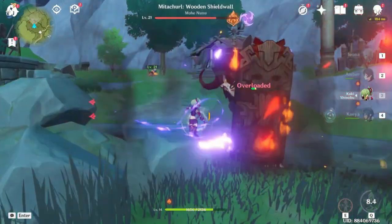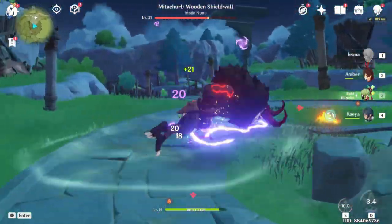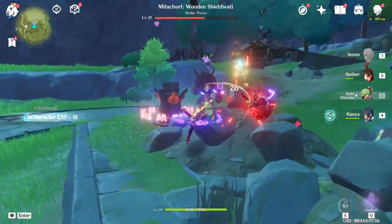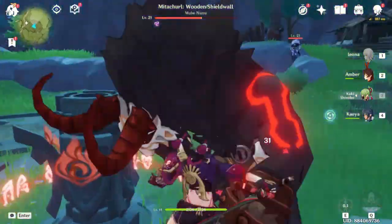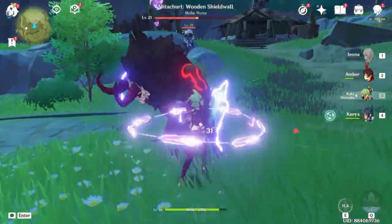Elemental reactions — you might not have known about this before, or you might have gone through the tutorial. Elemental reactions can be started by simply applying two or more elements. The elements which go together well are water and ice, electric magic...